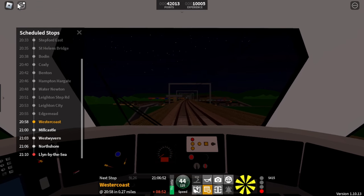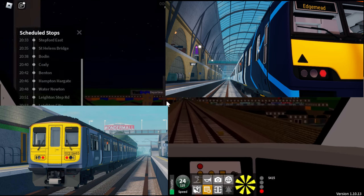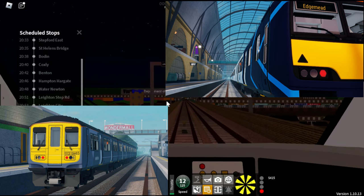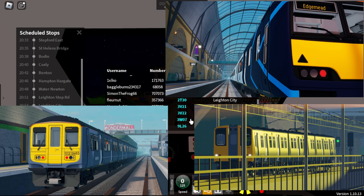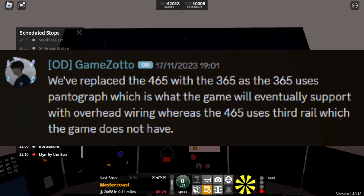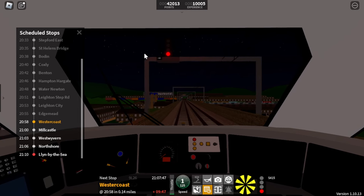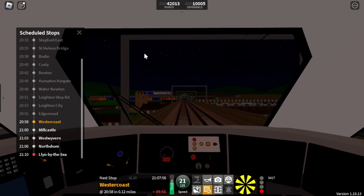Looking at trains, we've seen the upgraded Class 309 and 321 mesh, meaning the 508 is the last next-gen train — until the Class 313 sneak peek. The 508 will probably be removed in version 2.0, facing a similar fate to the 465. Games.auto stated: 'We replaced the 465 with the 365 as the 365 uses a pantograph, which is what is in the game and will eventually support overhead wiring, whereas the 465 uses third rail which the game does not support.' The Class 444 and 458 could suffer the same fate, as they have no pantograph.